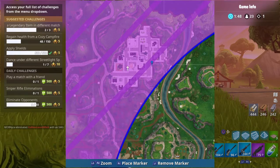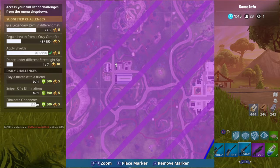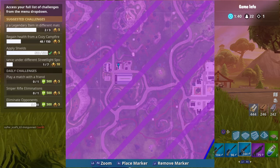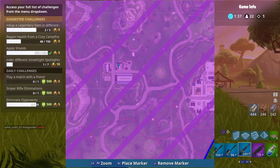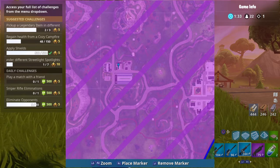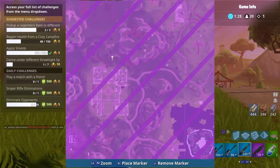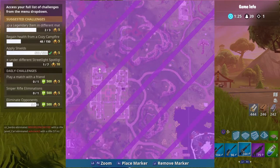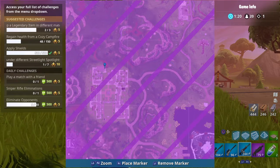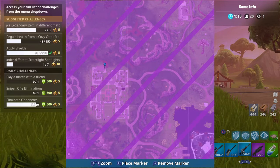There's a street light at the soccer field. Soccer field's right here, it's going to be actually right about there. It's really not hard to find them if you just have an idea of where they are. All right, Pleasant Park, which is going to be northeast, which is going to be about right here.